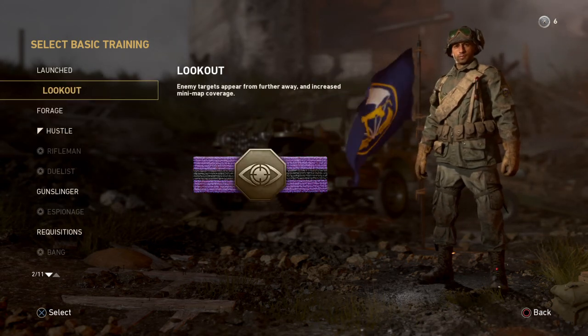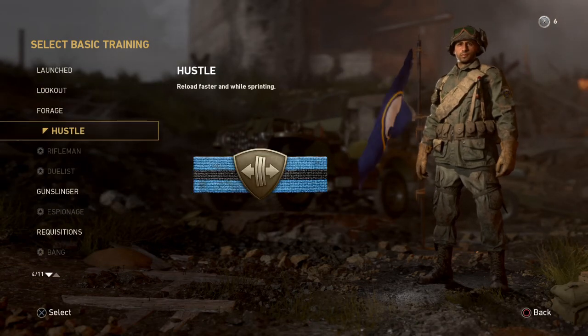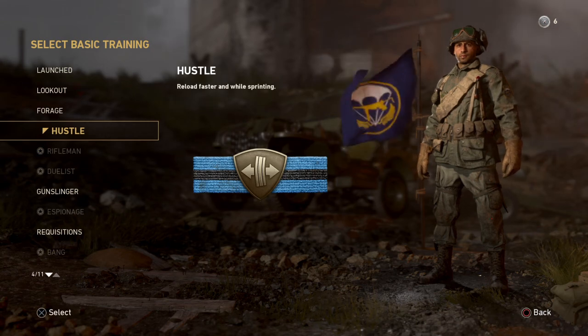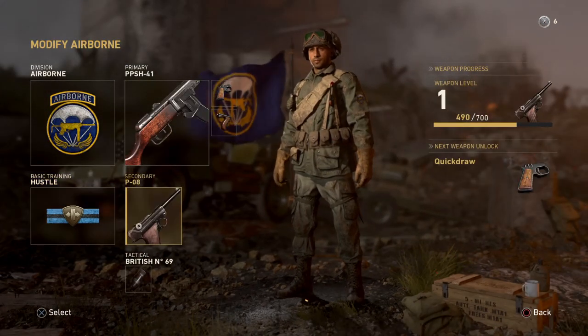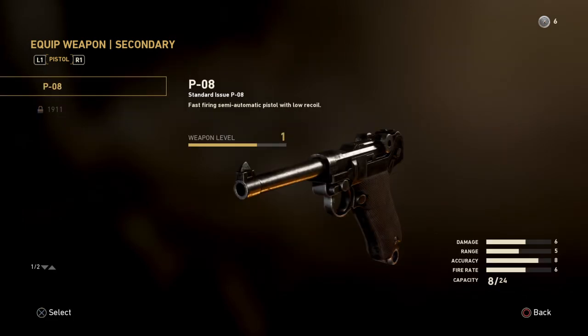I'll do a video about the basic divisions at another time — I'll go through all of them and tell you what I think, so stay tuned for that. For the sidearm, it's up to you. I don't go for my sidearm much, but it's good to have as a backup. If you run out of bullets, you can just switch quickly, hit them with the sidearm, get the kill, switch back, reload, and move on. If you run out of bullets completely, just pick up another gun.